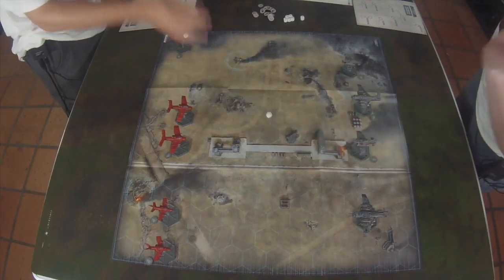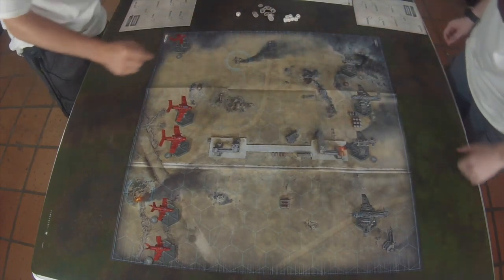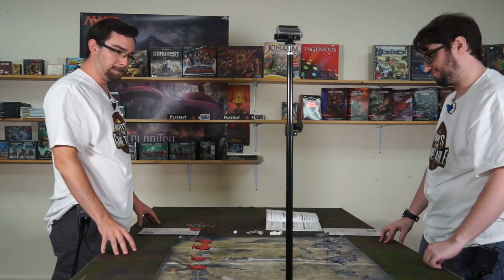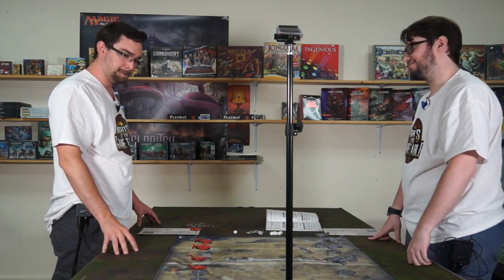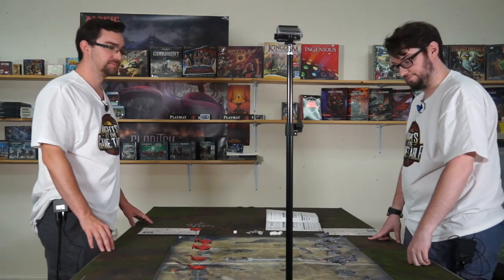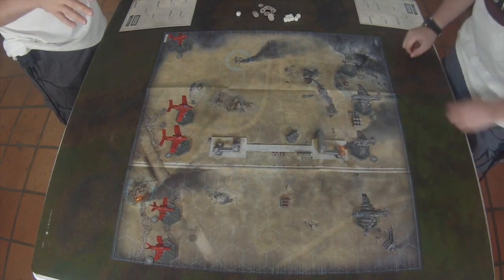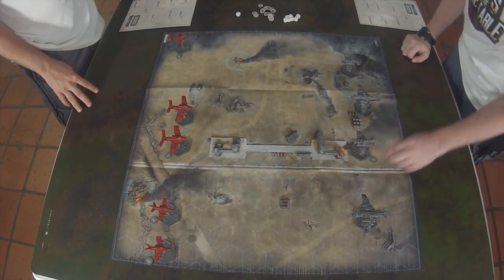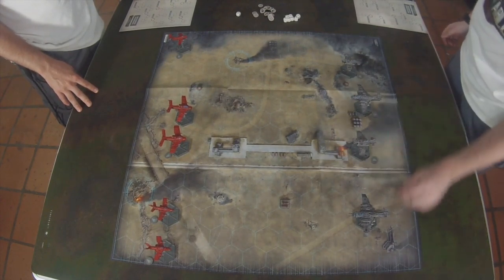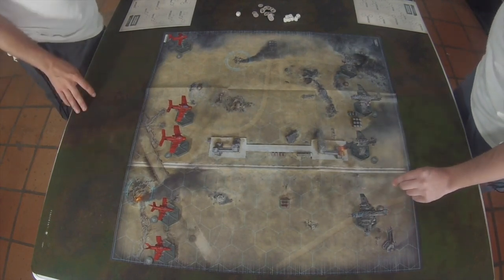Rolling off for initiative. Rolling hot on a six! Which means it's going to average out and I'm going to hit nothing. So do you want to go first or do you want to go second? I think I actually want to go second. Even though I won the roll, I'm going to force Alex to make the first move. That's going to be tricky for me. Now I have to guess where your stuff is. Now I have more stuff, so I have more activations.